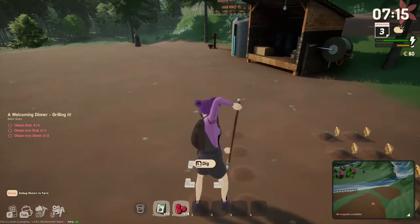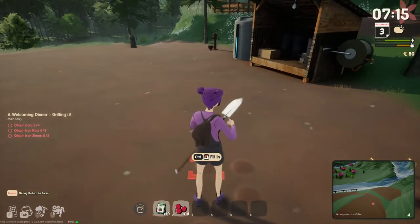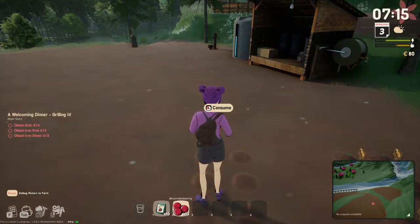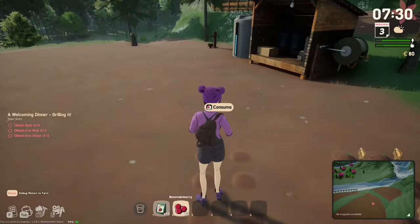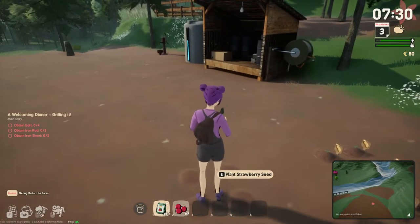I probably should eat some of my berries — I noticed my hunger bar wasn't full when I got up, so I should pay more attention to that. Let's have a snack. I saw the stamina go up a little bit a couple of times, so let's just eat. One more — okay, now we can plant our seeds.